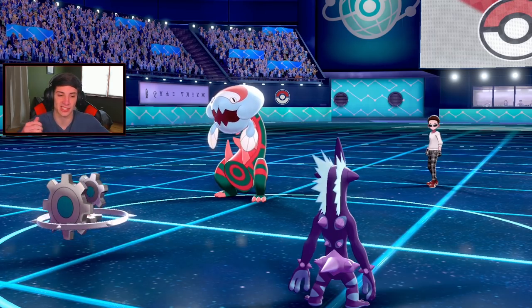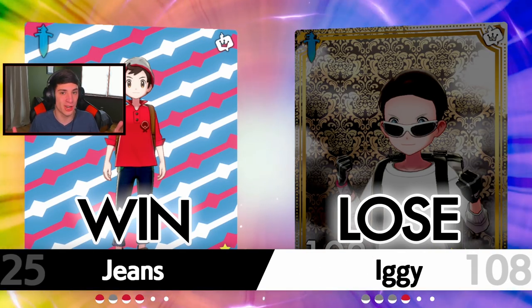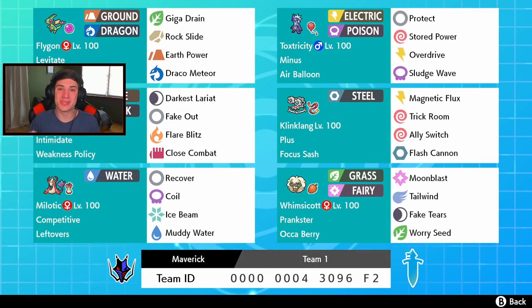Two and one with this team - should've gone three and zero if we hit that Braviary. This team is going to be so strong right now considering nobody knows what it is. Nobody has seen Klinklang with Plus and Toxtricity with Minus just boosting attack, then boosting defensive stats with Magnetic Flux and dominating. That's going to be it for today's video - if you enjoyed it, smash that like button, click that subscribe button. See you all in the next one!